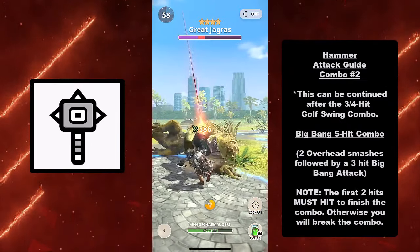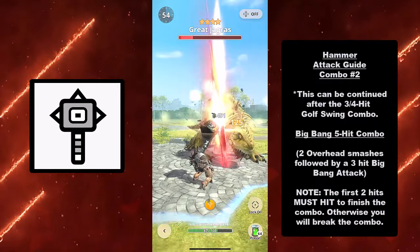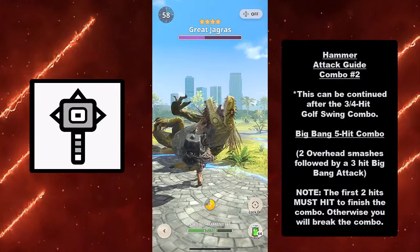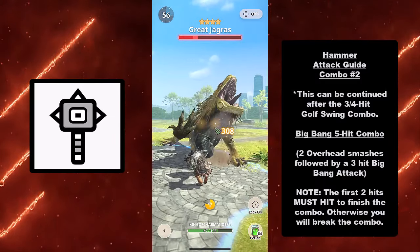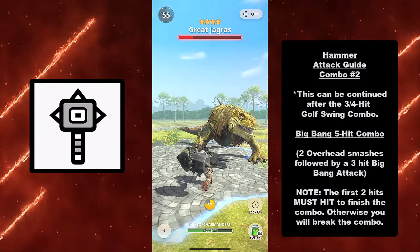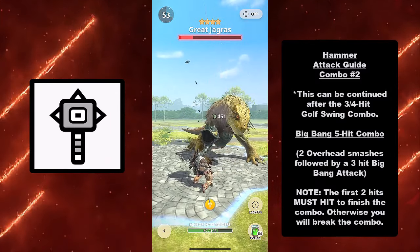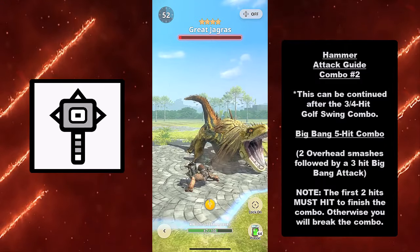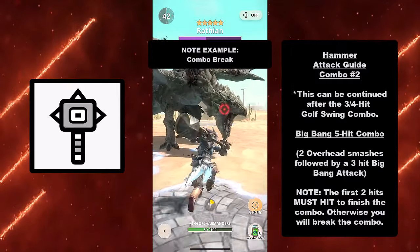For your second combo, this can be continued after the three or four-hit Golf Swing combo. You have the Big Bang five-hit combo — two overhead smashes followed by a three-hit Big Bang attack. Here's a note: the first two hits must connect to finish the combo, otherwise you'll break the combo. You have to hit both overhead smashes or you will not be able to finish it, as you see in this example.